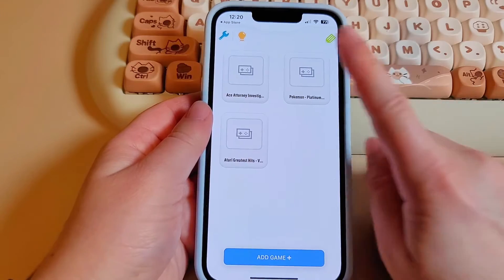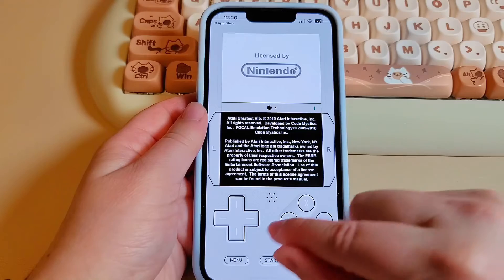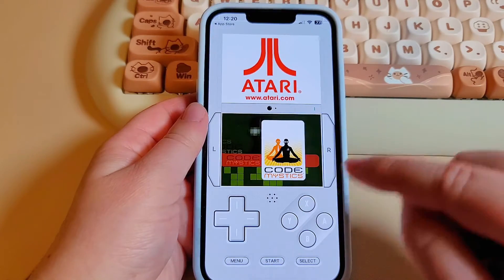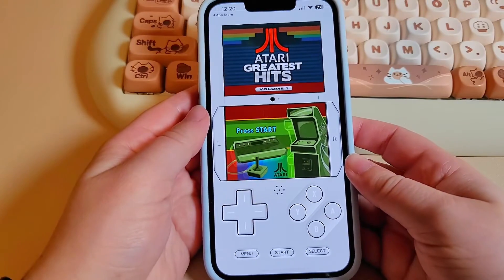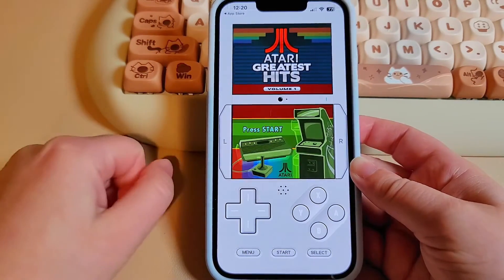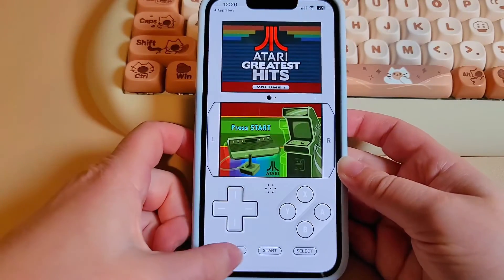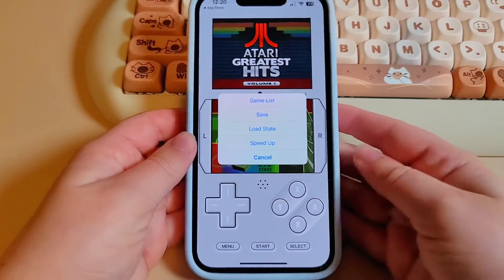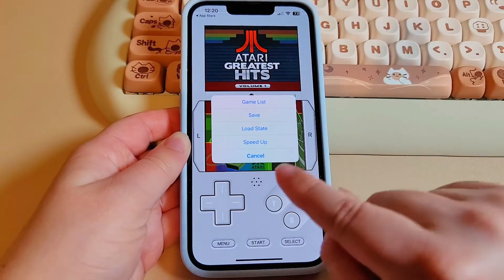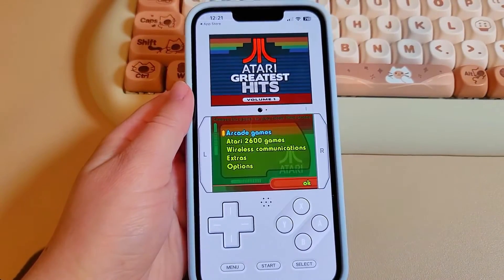Overall it's a very simple user interface with no customization at all. Even when you load up a game, you get on-screen controls and there's no way to customize them — you're stuck with the fixed silver layout. Unlike Delta where you can change the skin, this doesn't have that option yet, maybe in a future update. In the menu you get save states, which is very important, and a turbo function if you're into that.